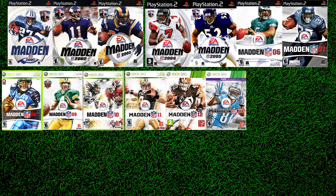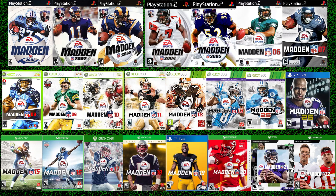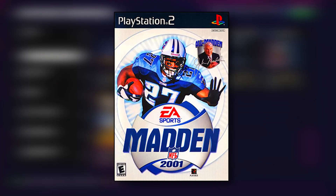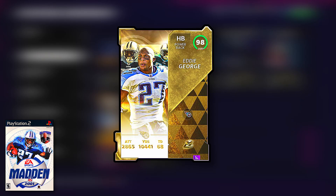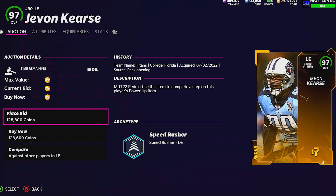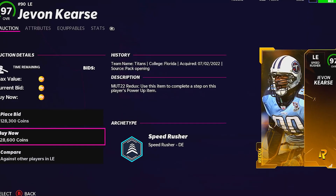There have been a total of 24 different cover athletes in the history of Madden, and we're going to make a squad of them starting from scratch. Starting out with the first ever cover athlete was Eddie George back in Madden 01, but Eddie George is not in Madden 22, so we're going to pick up his teammate at left end, Javon Kearse.